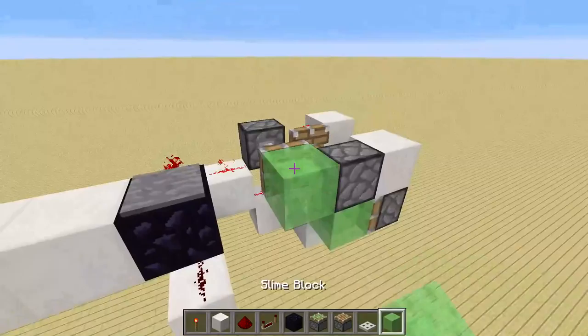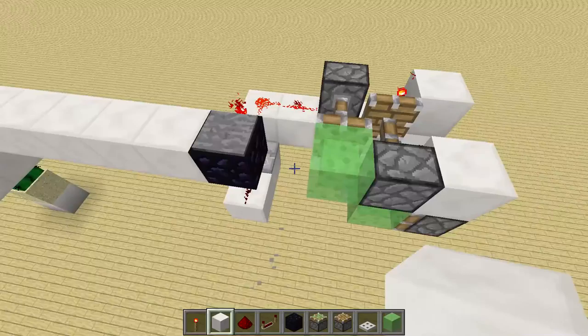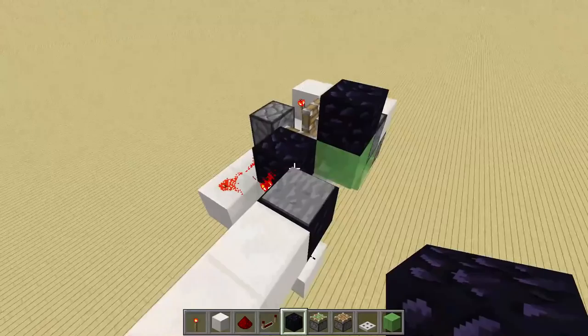If we add the second slime block over there, we can already create ghost blocks. As you can see, this block is not really here — if I place a block on top, you can see that the block gets replaced, so it's not really there.